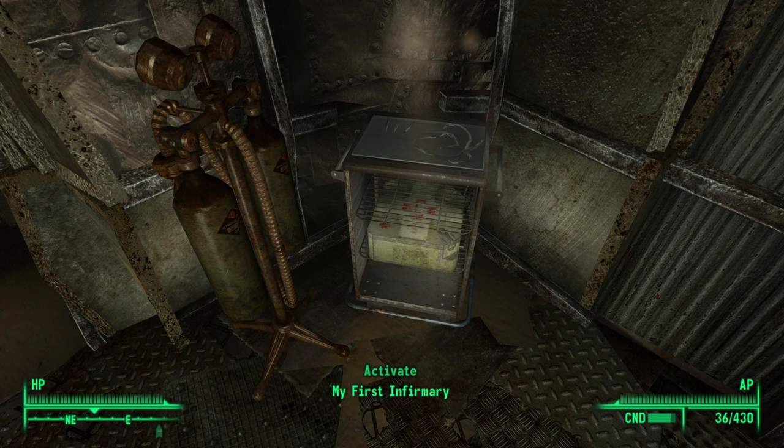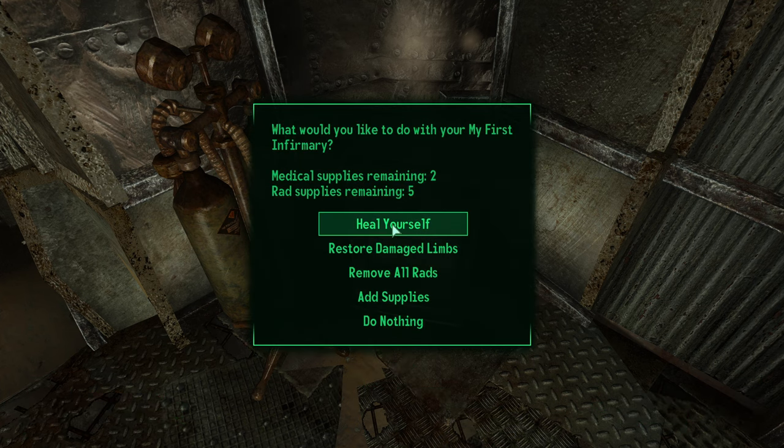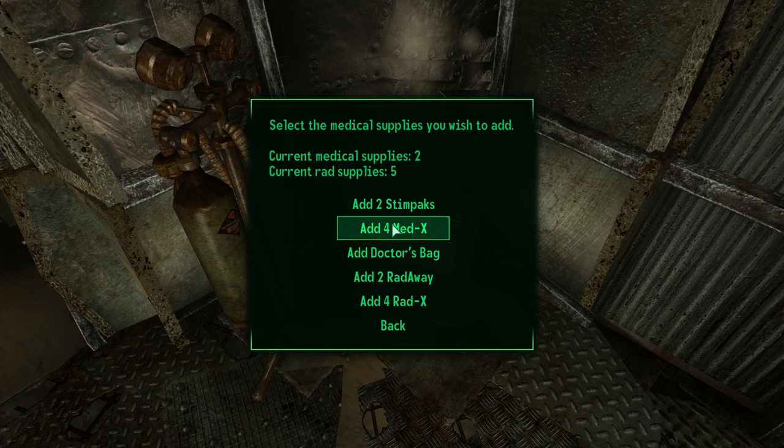Maybe it's better with medical skill, but it's going to be a very long time until I have a high medical skill. So I picked up the My First Infirmary, which allows you to heal yourself using medical supplies, remove your rads using rad supplies, and restore damaged limbs. For radiation treatment you add Radaway or Radex. For the cost of 2 Radaway or 4 Radx, I can remove all the radiation from my character's body - that's very efficient. This was 2000 caps; I traded pretty much all my spare weapons to purchase it without losing money.